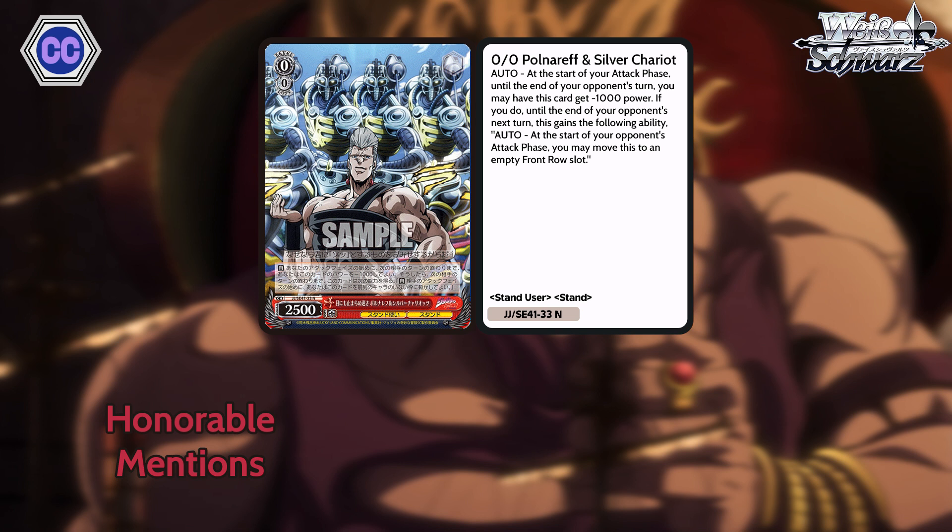And lastly for our honorable mentions, we have Polnareff and Silver Chariot. 2500 base. At the start of your attack phase, until the end of your opponent's turn, you may have this card get minus 1k power. If you do, until the end of your opponent's next turn, this gains: at the start of your opponent's attack phase, you may move this to an empty front row slot. He can sac some armor to get faster — very flavorful, super image. 2500 base to kill stuff on your turn and then 15 runner. Not bad as a runner in the opener.